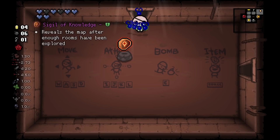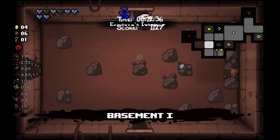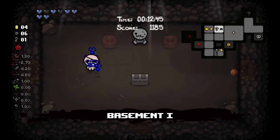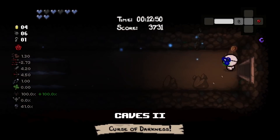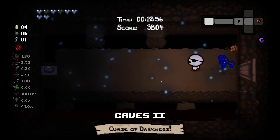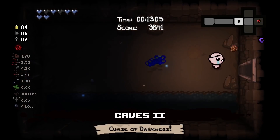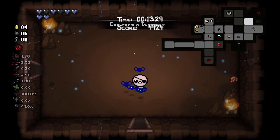Next up we got Sigil of Knowledge — actually one of the stronger items in this mod, even though it's a quality one. It'll reveal the entire map, including the ultra secret room, the second you explore enough rooms. We've explored the full floor so this isn't a great example, but we will go to a different floor to show off what it would actually look like and how long it would take. So we're just gonna start walking so you can see exactly when it triggers. We've cleared only a couple rooms. And here it is, fully proc.